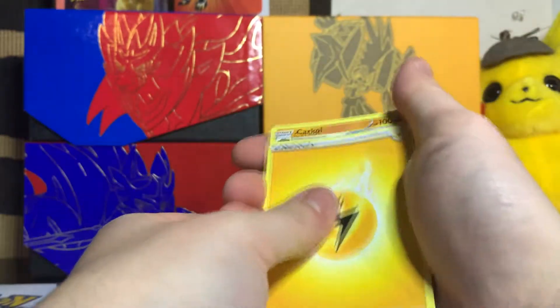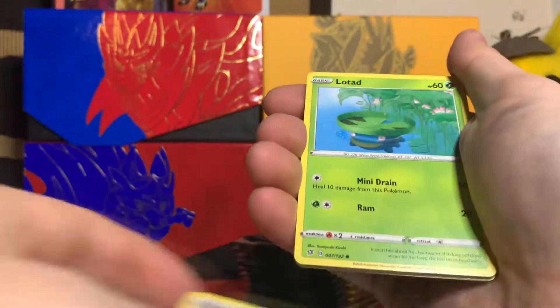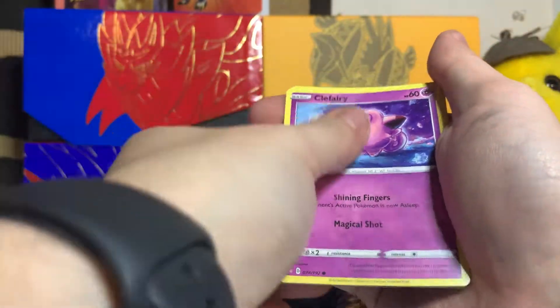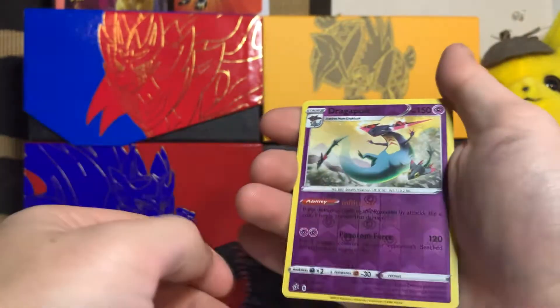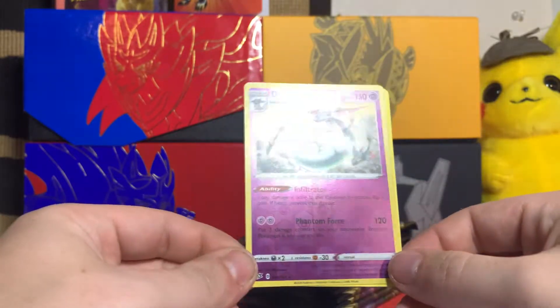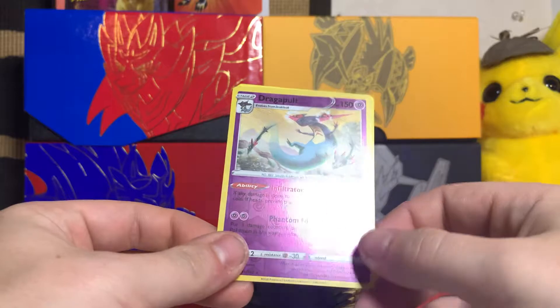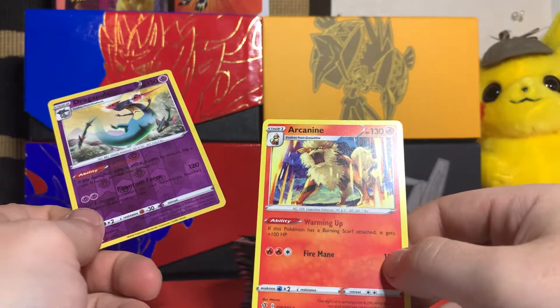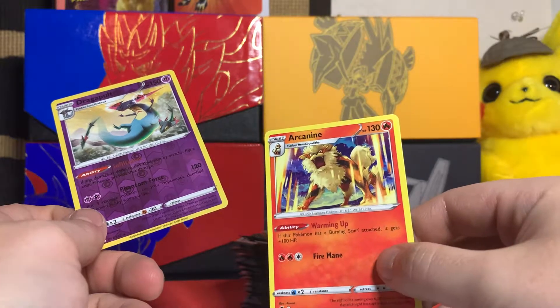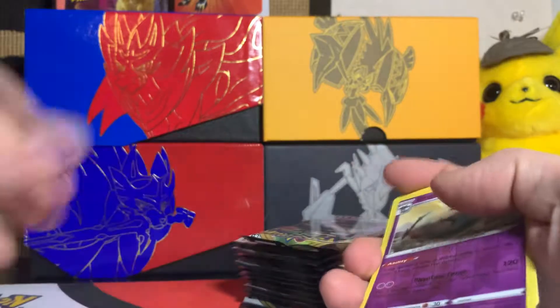Lightning energy, Kricketot, Hatterene, Poké Ball, Lotad, Clefairy, Voltorb, Growlithe, Dreepy. Reverse holo rare Dragapult and the last card, regular rare Arcanine. That does not look like Arcanine — it looks more like a lion.